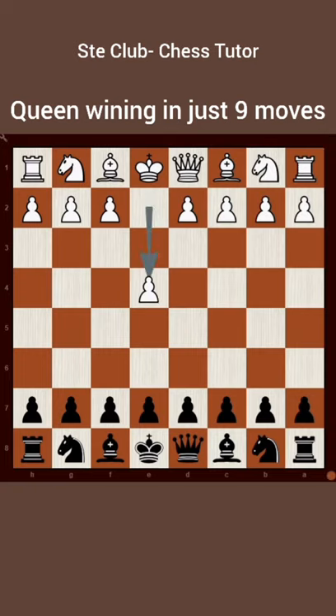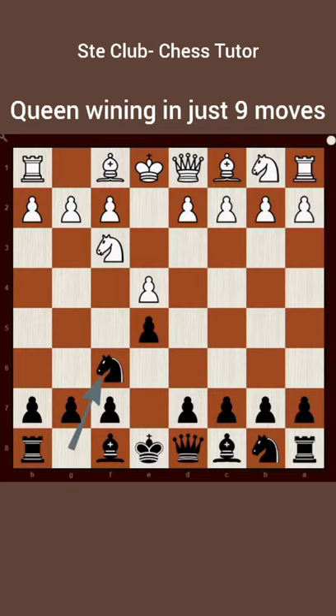White starts with e4, black e5, knight to f3, knight to f6, and knight captures on e5, knight to c6, knight captures on c6, d captures c6, and this is the Stafford Gambit trap.